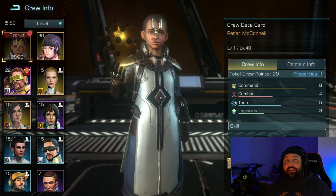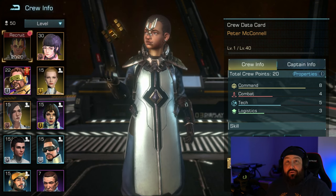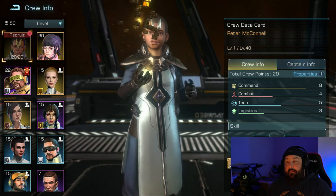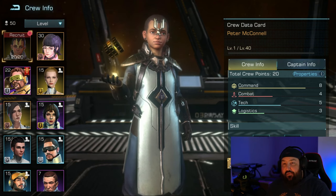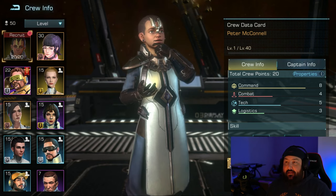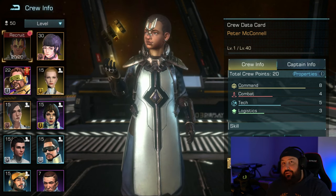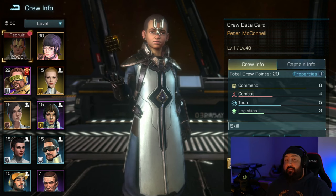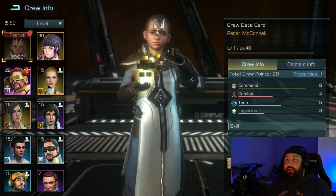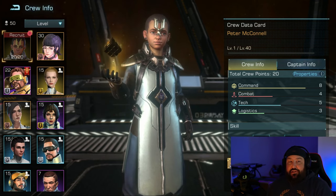Welcome back, Captains, to another Infinite Galaxy video. This is Dracothian here, and today before you, you see the newest crew member in Infinite Galaxy, Peter McConnell. I want to make a new series for this game, basically giving you a crew member spotlight for each one of the crew members that you're going to want to be using in Infinite Galaxy. The point is going to be breaking down in depth the skills of each crew member, how you should use them, where you should put them — whether it be as a captain, in your formation, or discard. We're going to go through each one so you know which is best to use, where to use them, and all that. So let's jump into it.